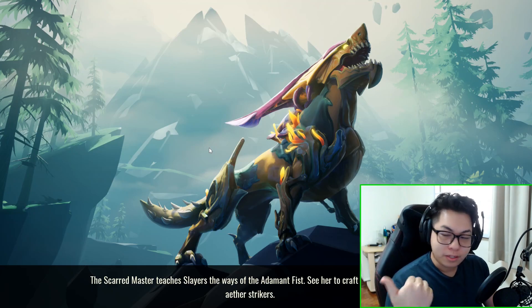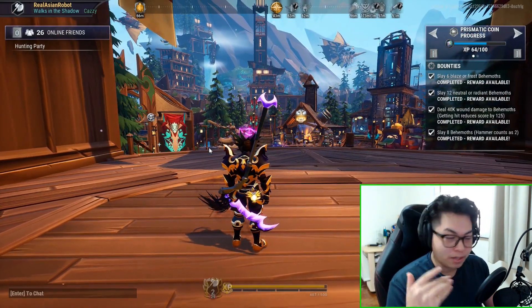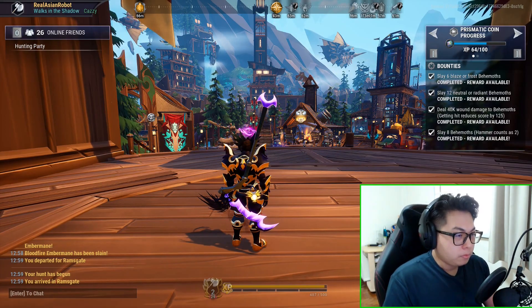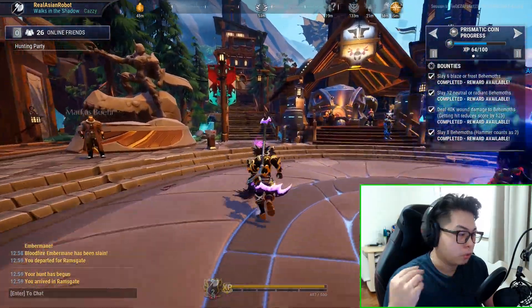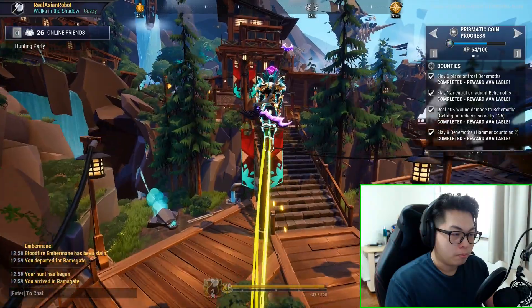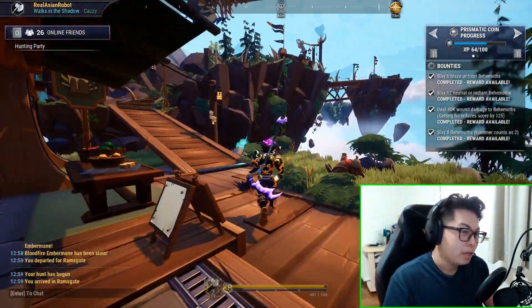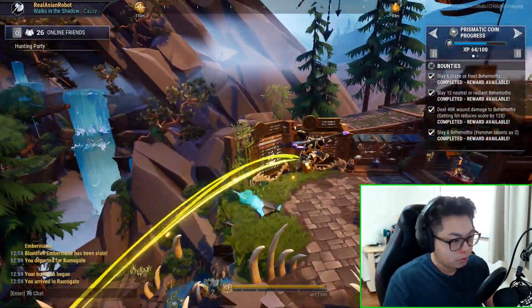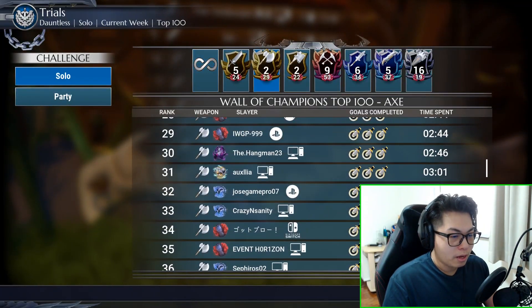For those of you that are intent on just unlocking the trial store, just note that on weeks where it's relatively easy, it is far better to play some of the other builds I've put out if you just want to clear it. For example, the war pike and chainblade build is far easier than this. But if you're keen on getting top 100 and really want to unlock the store — maybe it's your first time — three minutes 11 will put you around here, which is within the top 50, so you should be very, very safe.